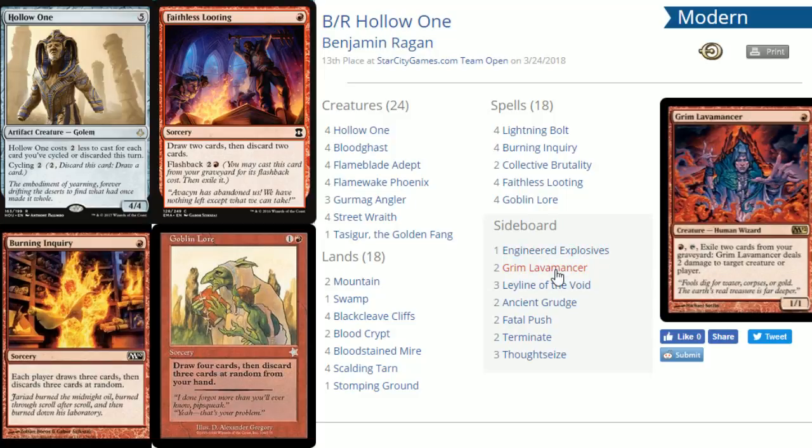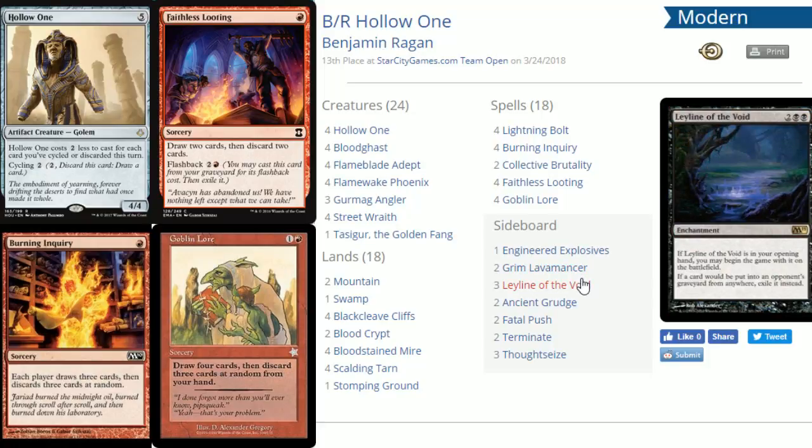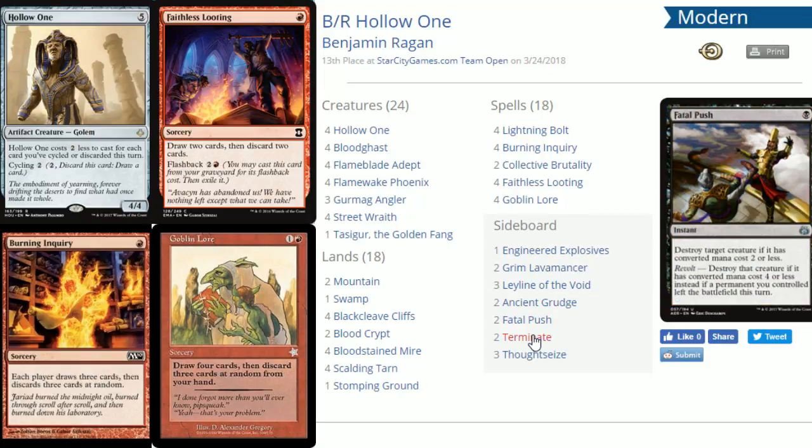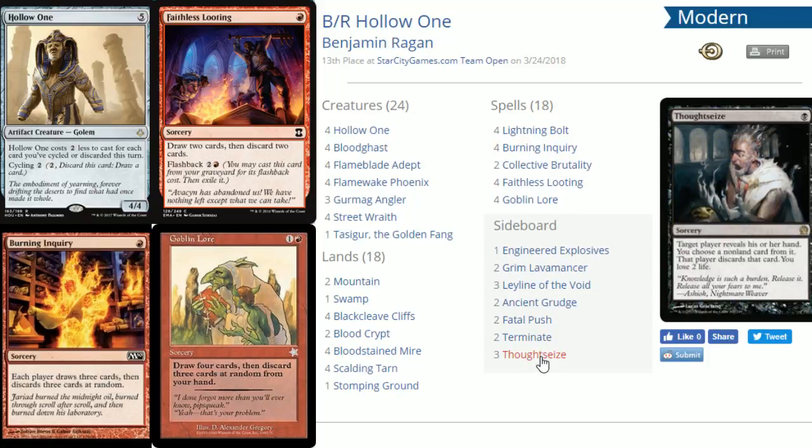For the sideboard: Engineered Explosives is in here. Grim Lavamancer is great — with all that graveyard fuel it's essentially guaranteed two damage to your opponent every turn. Leyline of the Void is a really good one to shut down other graveyard strategies while still using your own. Ancient Grudge is in here with the Stomping Ground splash — destroy artifacts with flashback. Fatal Push and Terminate for removal. And three Thoughtseize for combo-based matchups.